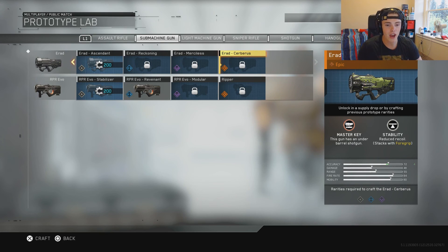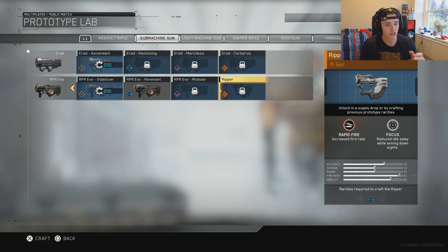Now we've moved on to the submachine guns. We're on the Arid Cerberus. This gun has Master Key: an under-barrel shotgun. It's kind of just like an added attachment. But it also has reduced recoil that stacks with foregrip, so this should be a laser beam of an SMG. And then with the under-barrel shotgun it's just gonna have that much more added effect. It has a really cool green camo on it.